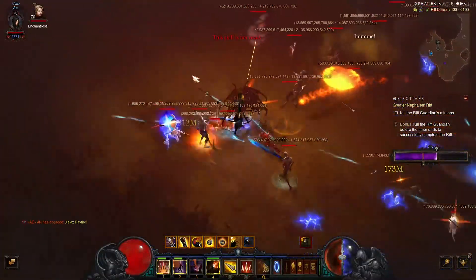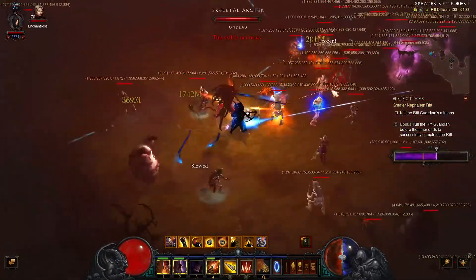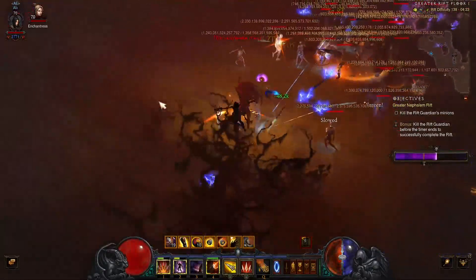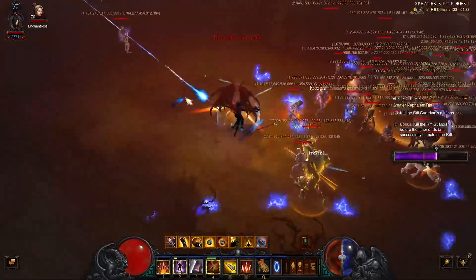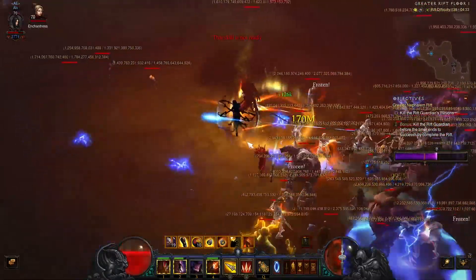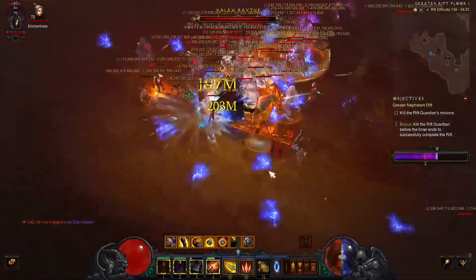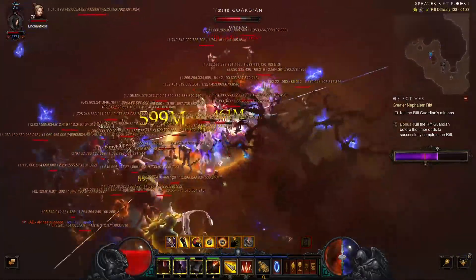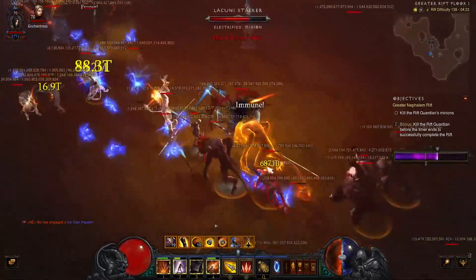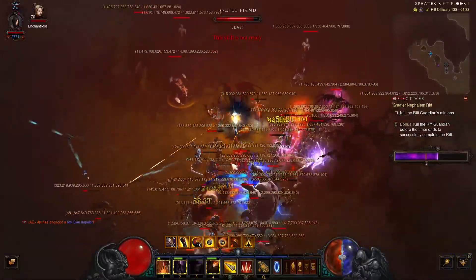When you have a conduit at the beginning and that much progress, it's really hard to keep calm and bring it home. The key is to not make any mistakes. The channeling pylon isn't that great — the three perfect pylons would be Conduit, Shield, and Power, most likely in that order so you have Power for the boss. But now we have another blue pack added, dealing with four packs and a lot of normal mobs.